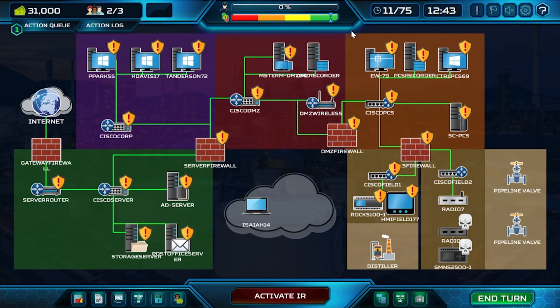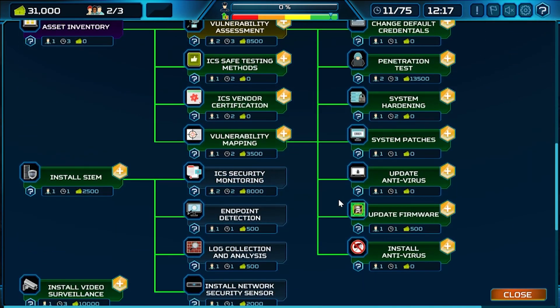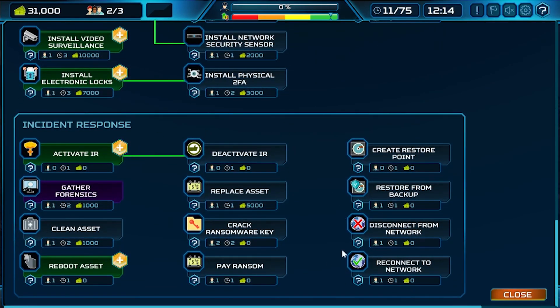From here, we can develop our cybersecurity program further by implementing threat monitoring, putting in more policies and procedures, and more security controls. If we end up with a compromised system or an incident, we'd enter incident response mode, with options like replacing assets, cleaning an asset, or restoring from backup. Hopefully we have backup systems in place — you can create restore points and restore from backup. Pretty much anything available in real-life incident response is available here, which leads into tabletop exercises we'll get into later.